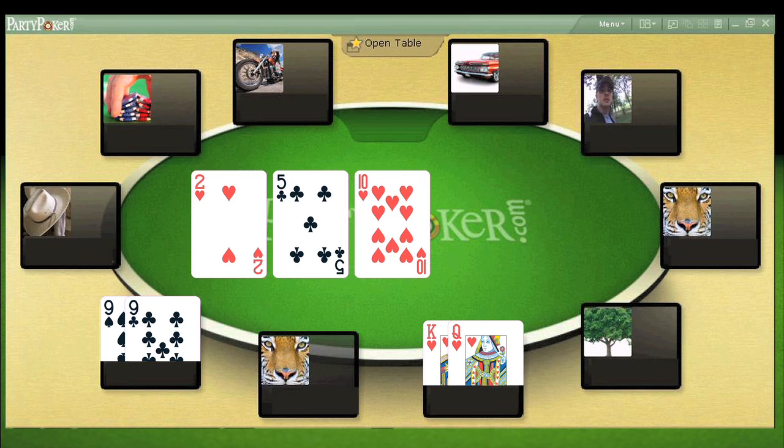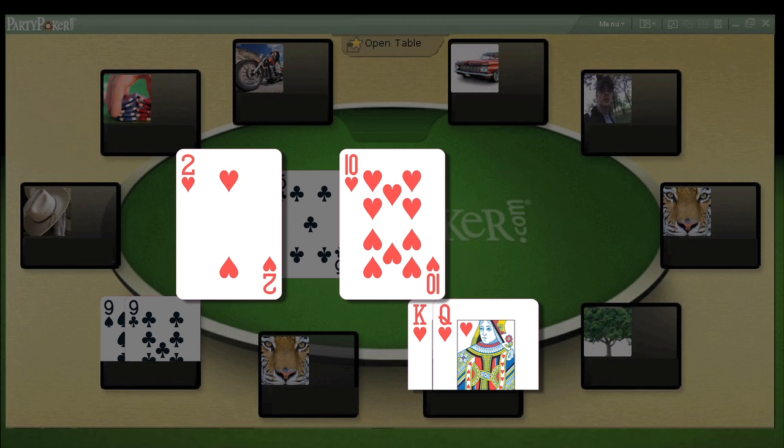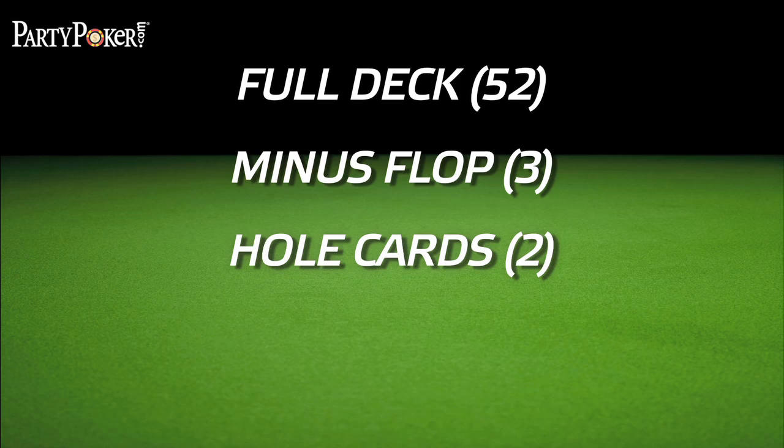Let's have a look at what the flop brings: deuce of hearts, five of clubs, and ten of hearts. It's a great flop for us, but right now we're still losing as we don't even have a pair. After the flop, we have four cards to a flush, which means there must be nine hearts left in the deck. Remember, it doesn't matter how many other players are at the table or what cards they're holding or have folded — the calculations always take place based on a 52-card deck minus the flop and your hole cards.